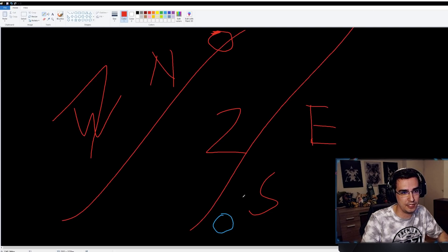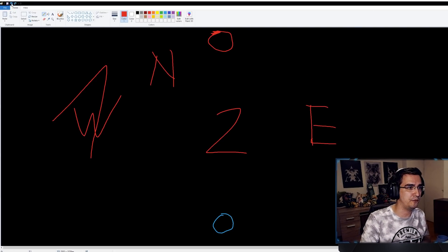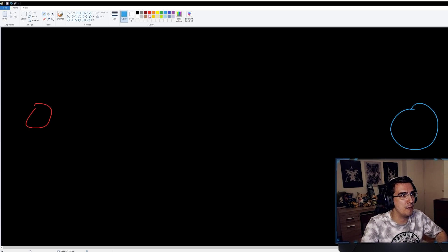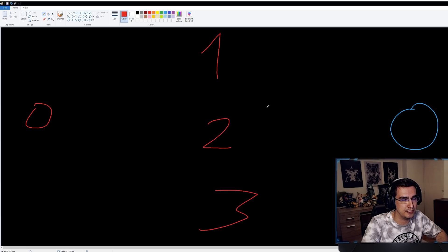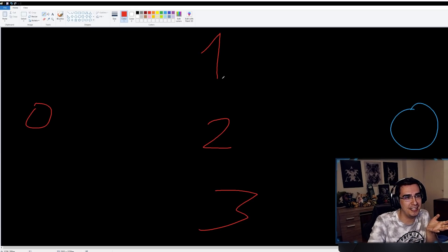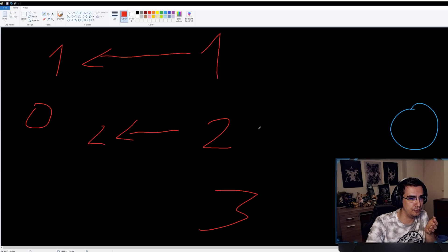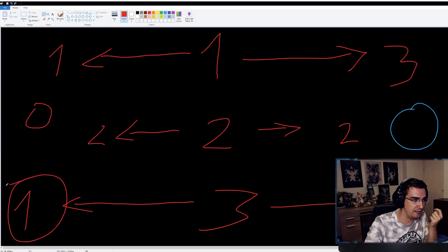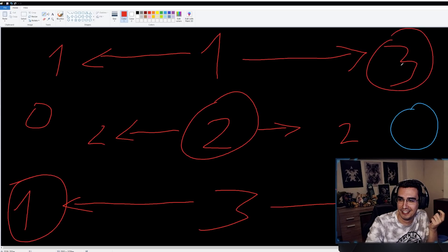If you spawn in different positions the logic is the same — one is your top-left area, two is middle, three is right. If units on three move left, they become one. If units on one move right, they become three. Left is one, middle is two, right is three — does that make sense?